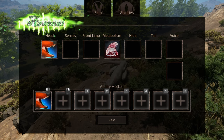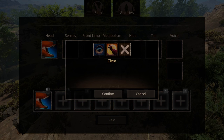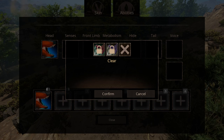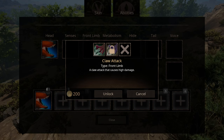We only have one head ability, that being the standard bite that causes medium damage. We have two sensibilities: one being Twilight Menace, that increases stamina regeneration during night, and the second one is Lone Hunter, that increases damage output when not in a group. We have two frontline abilities: one being Balance, that increases turn radius, and the second one is a Claw Attack, that causes high damage.